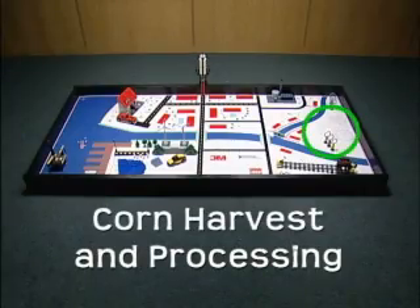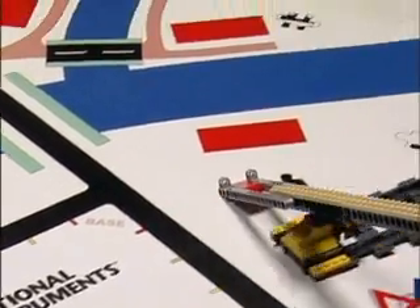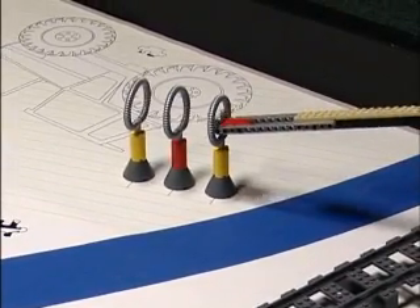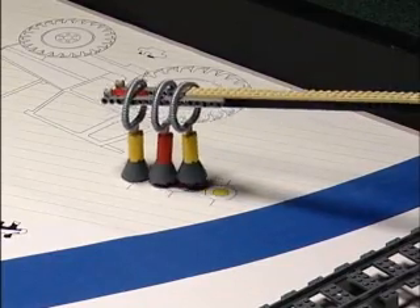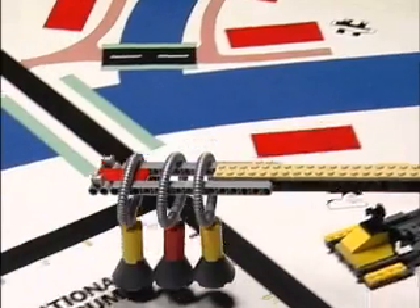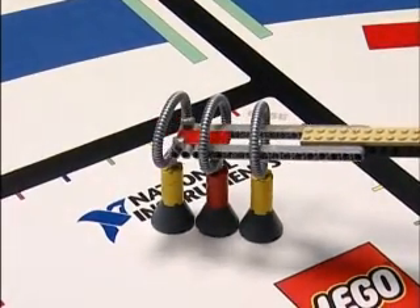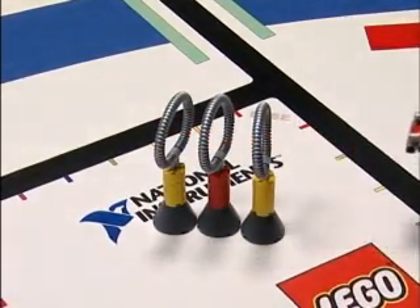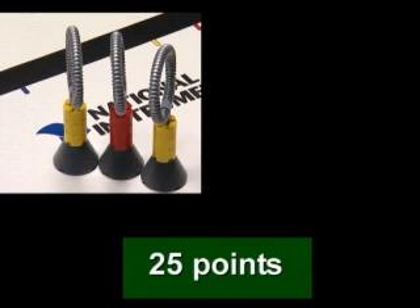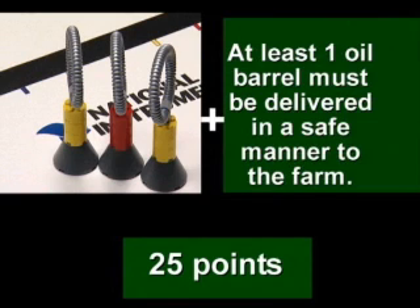Corn harvest and processing mission: move all the corn, including the red version, to base. The corn in its target is worth 25 points only if at least one oil barrel has been moved to the farm.